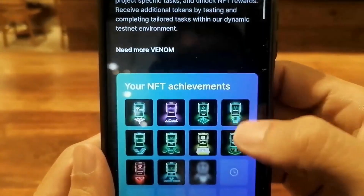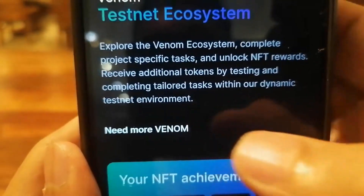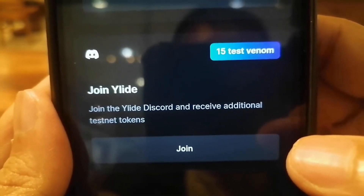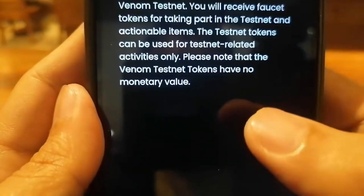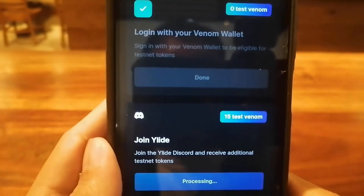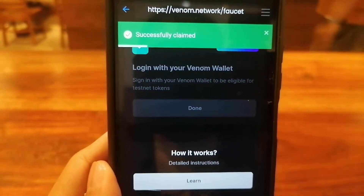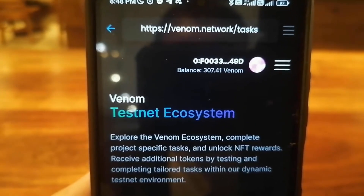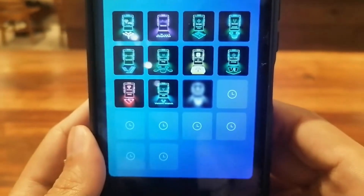I've now minted the NFTs and we just have to wait for the others. There is an additional task on top of the daily task — join the official Discord of Allied. Once you join, it says task completed. All you have to do is claim, then submit and complete the authentication. Once done, you receive an additional 15 test Venom tokens. My balance is now updated — it was around 292 earlier, now it's 307.